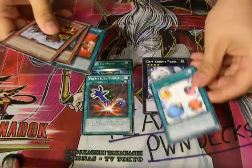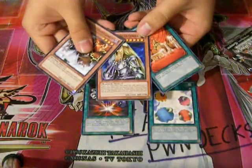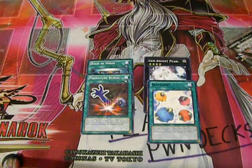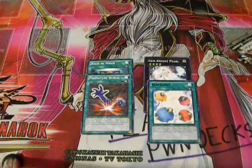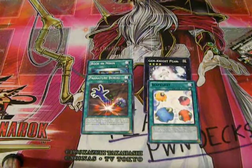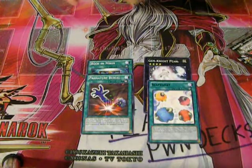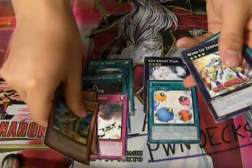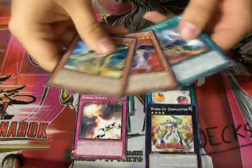Premature Burial is the Star Foil and Scapegoat is the rare, along with three commons. I didn't look too much into the gameplay, but I believe Premature Burial is banned, so I'm wondering if there's a different ban list for the new game style. They also reprinted Fabled Raven, so that's good.